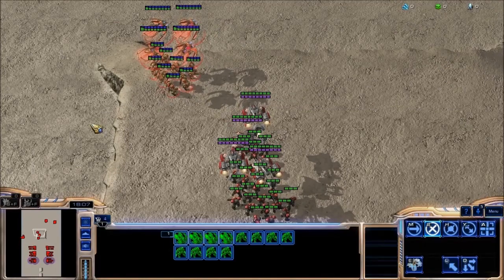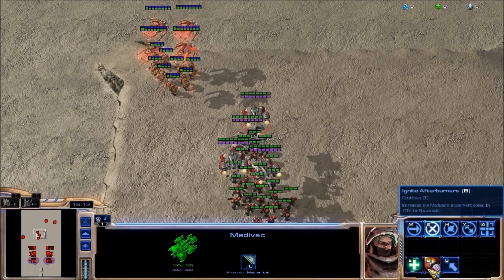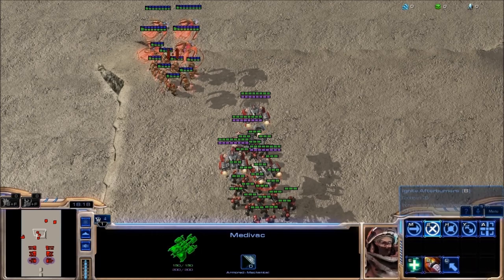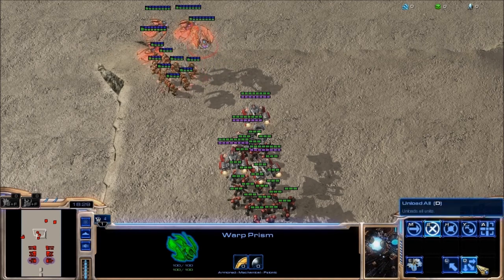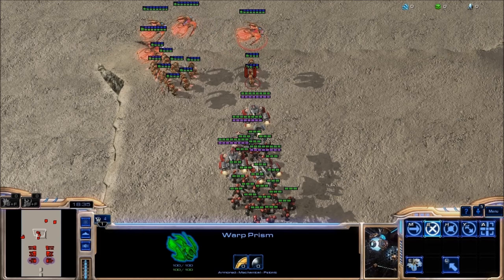After doing that, D is now going to be the drop command — it doesn't actually show it on there, but there we go. Unload all, the drop command, so unload — and it's going to be the left click once you've selected something. So if I select drop like this and I press D, that's going to be the same as left clicking. I didn't even press the left click; I pressed D to do that, to drop the units.